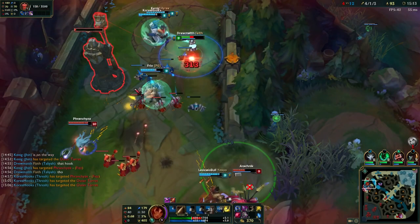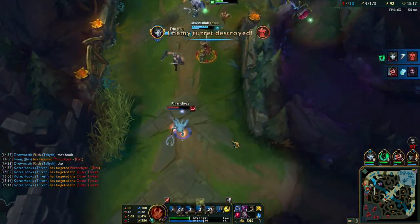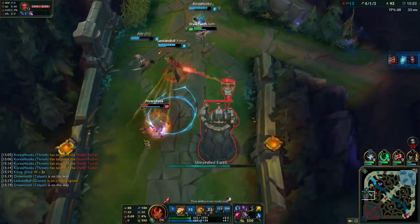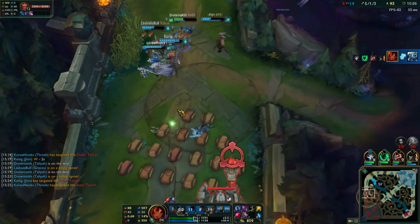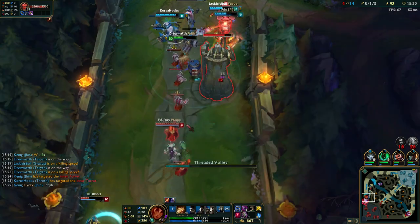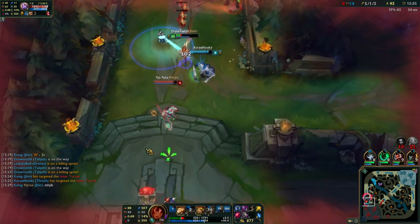As you will soon notice in this clip, I use Flash to catch Fizz with my W. This is a bad idea. 90% of the time you will have to keep your Flash for defensive plays because, simply, you aren't that mobile. You need your Flash to kite better. Of course, use your Flash to catch their ADC if you think he's out of position and this will win the game — but that's very rare and unlikely to happen.